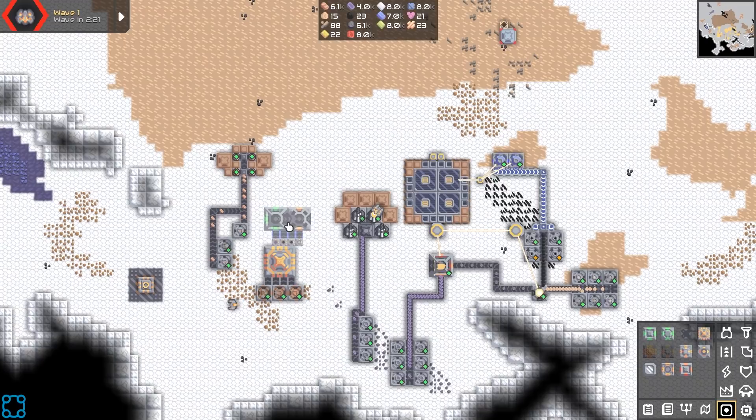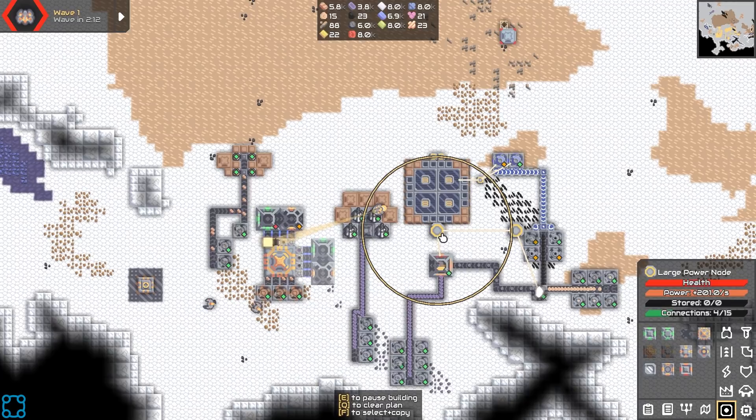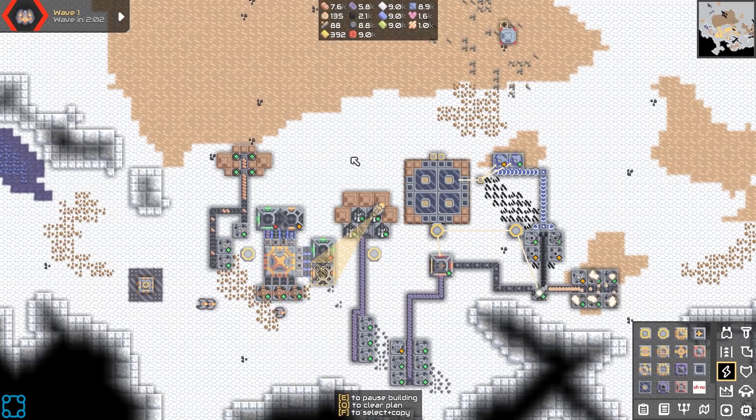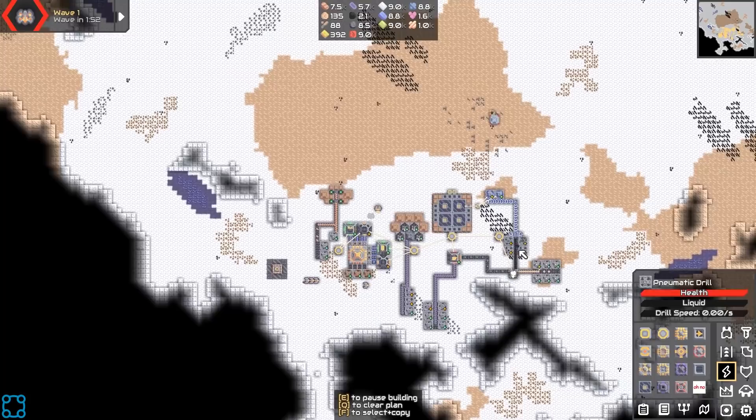Let's start with the obvious schematic — I want to get a quick air factory. They even start me with some large solar panels, convenient. Now I have to decide how I'm going to get at this one because it's kind of a messy map.